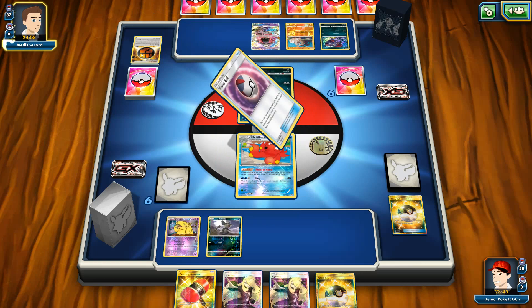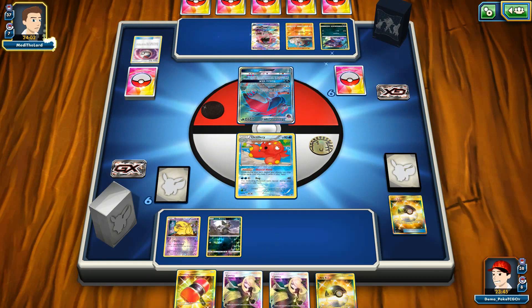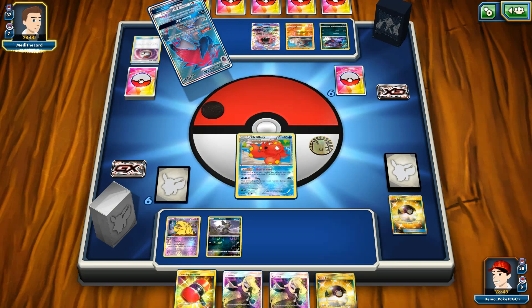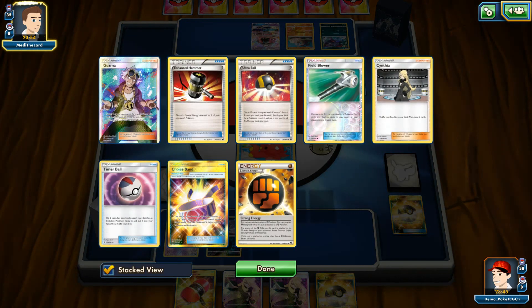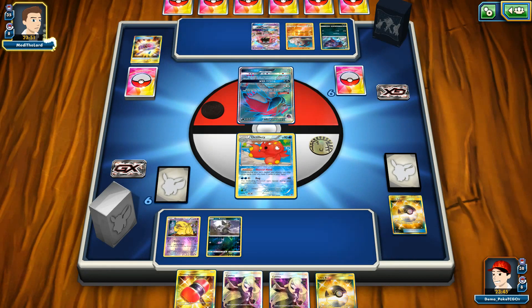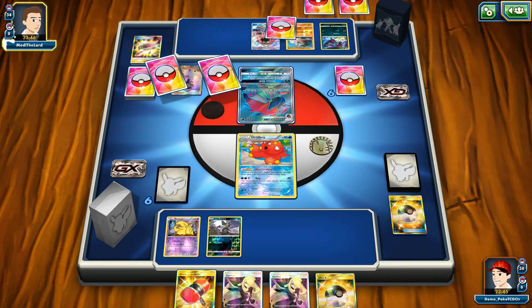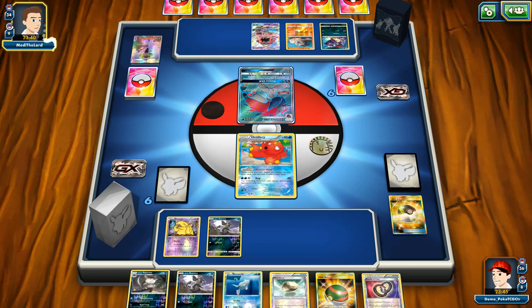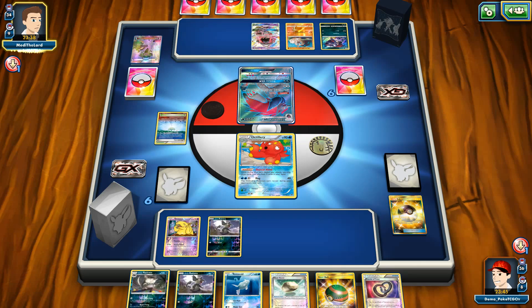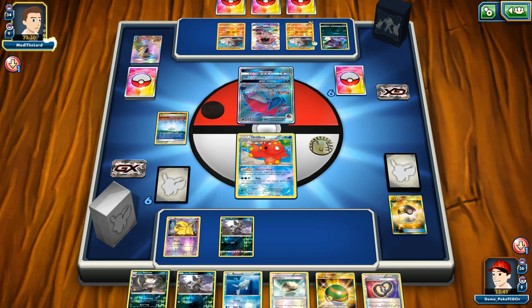I'm probably going to lose my Octillery — only one Double Colorless Energy and Zoroark is all my opponent needs, plus one more Pokémon on his bench. I already managed to knock one of his special energy cards — a Strong Energy. He also decided to play that, and Pearl City is a little bit tricky because when you have Pearl City your bench is limited to three Pokémon.